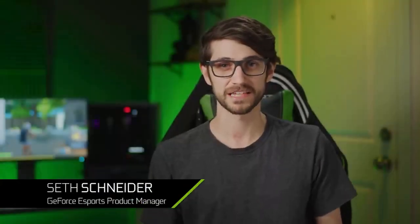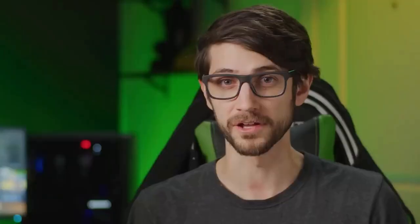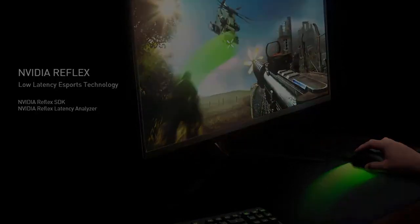The question now arises: how do you reduce this latency? The answer lies in measuring it and then reducing it. Hi, I'm Seth from NVIDIA. As a competitive gamer, ensuring my PC responds quickly to my actions is critical to playing at my full potential. Frames per second has been the traditional metric used to evaluate how a PC is running, but FPS is a measure of throughput, not responsiveness. In order to understand responsiveness, you need to measure system latency — the time it takes for a mouse click to result in new pixels on screen. Today, we are announcing NVIDIA Reflex, our low latency esports platform designed to both measure and reduce system latency.